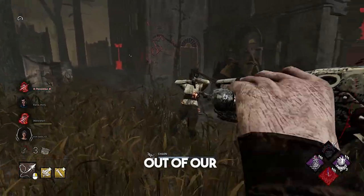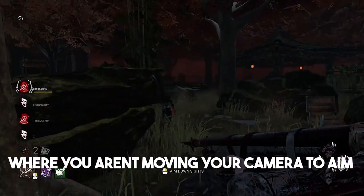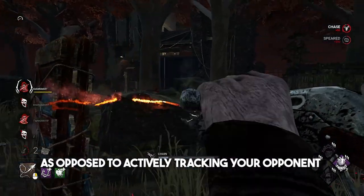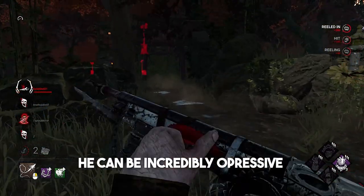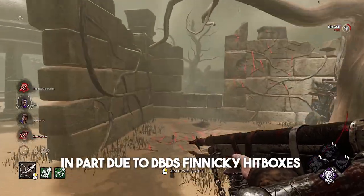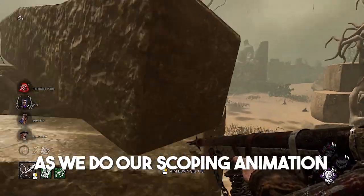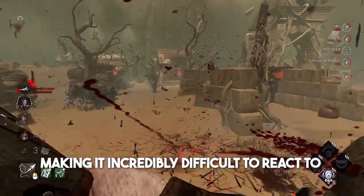We're going to have to take a page out of our Console Gamer Guidebook and learn how to strafeshot. Strafeshotting is basically a concept where you aren't moving your camera to aim — rather, you're relying on your own movement and the movement of your target to land a successful hit, waiting until you're lined up before taking a shot, as opposed to actively tracking your opponents. This also helps the Slinger deal with some high-wall loops — while he can be incredibly oppressive over short loops, he's a little trickier around loops like Shack or Longwalls, in part due to DBD's finicky hitboxes. With strafeshotting, we can pre-aim a corner and line up a shot with where we think our survivor's going to be, swinging around the corner during our scoping animation and timing it so that we fire as soon as we see the survivor, making it incredibly difficult to react to.